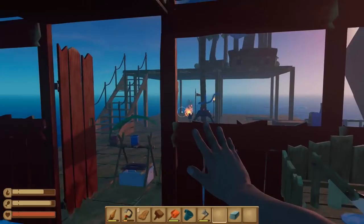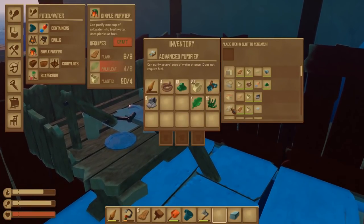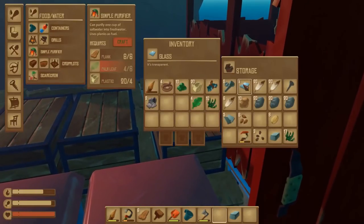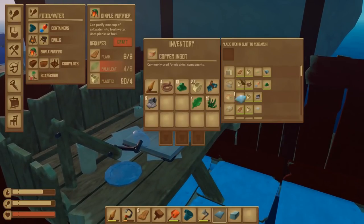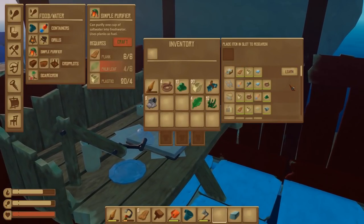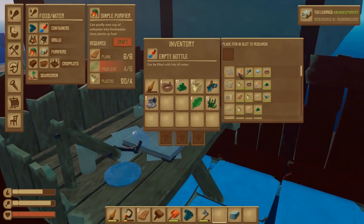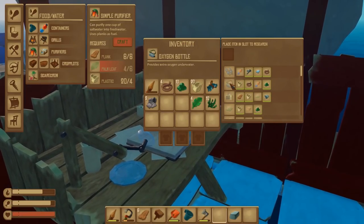I've also made another metal ingot. I've just discovered something about the research — we can't actually make an advanced purifier just yet, because I haven't actually researched glass. Which I do actually have — I've collected two of those. So I actually do need to research that so we can unlock a few more things. Advanced purifier. And once we've actually researched an empty bottle, we'll be able to make binoculars as well as an oxygen bottle.